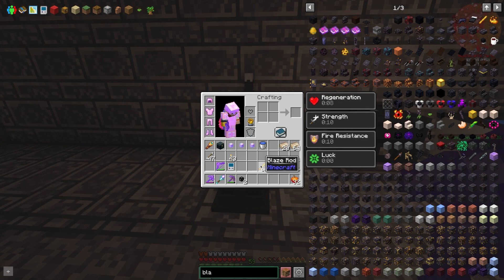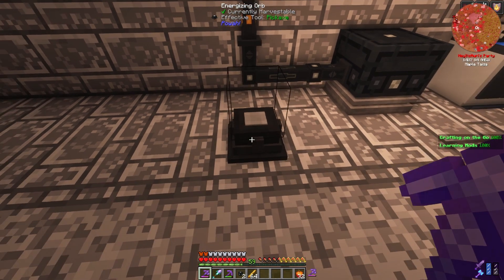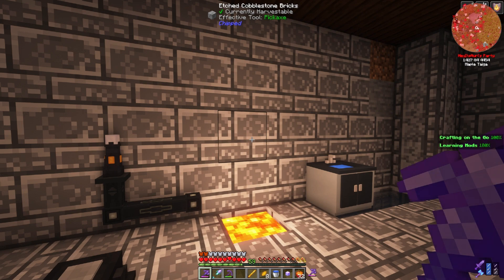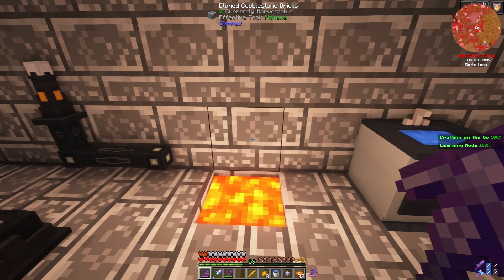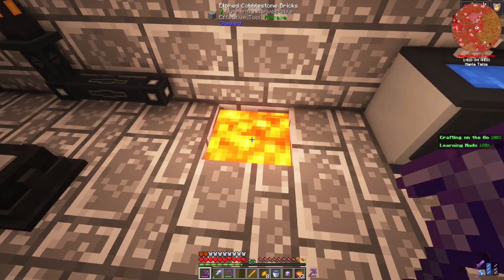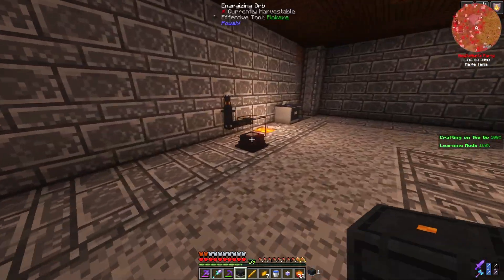To do the blazing type, we have to use blaze rods. You right-click it - there we go. I tried to upgrade the thermogenerator and I needed a thermogenerator to make the next level up, so I broke this one to level it up and it fell in the lava. I now have a blazing thermogenerator. Let's see if I can not melt this one in the lava.